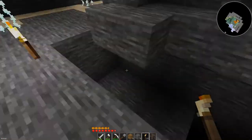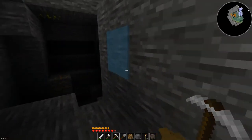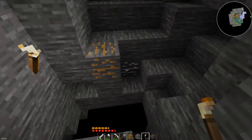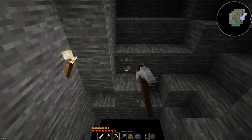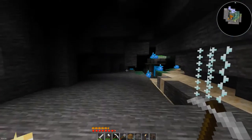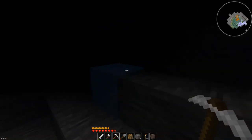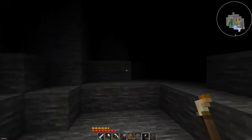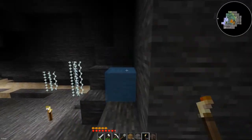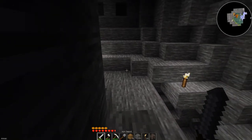Oh, a rat — I thought it was something scary and it's just a dumb rat. There's a big hole down here. I found some gold — I'll definitely take that. So I want to build another travel net. If I could put a travel net down into the cave room here someplace, that would save me from ever having to worry about accidentally setting my home location somewhere it shouldn't be.